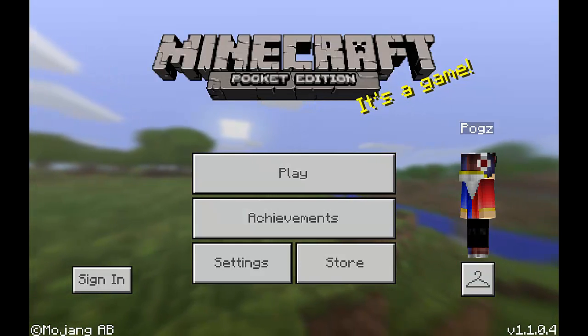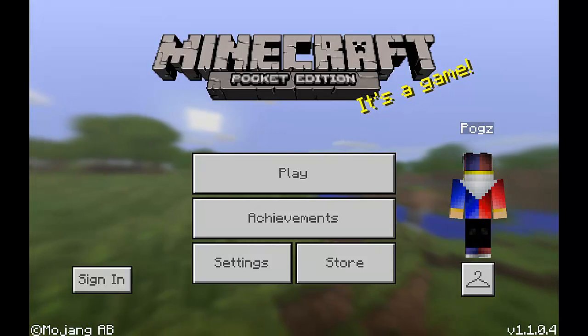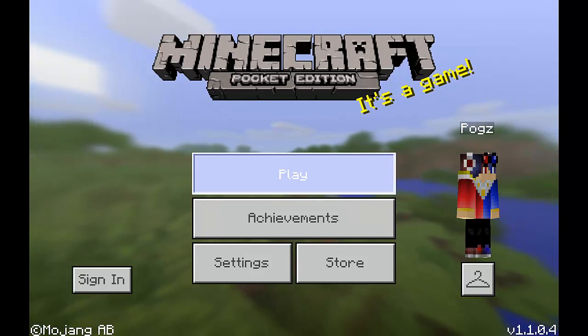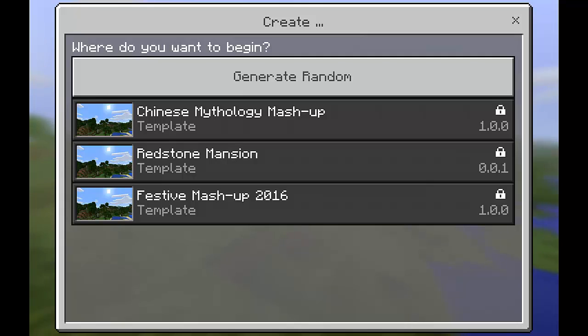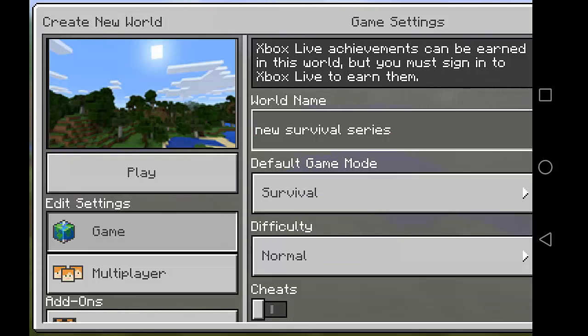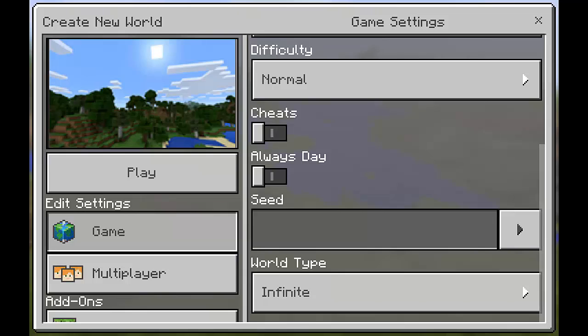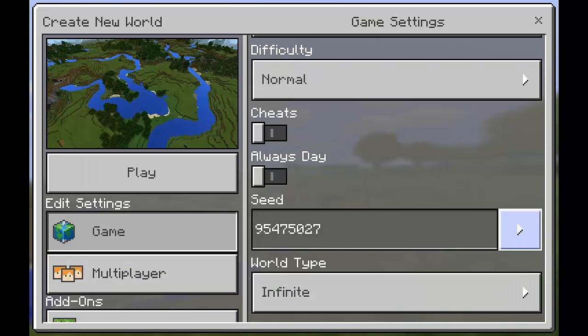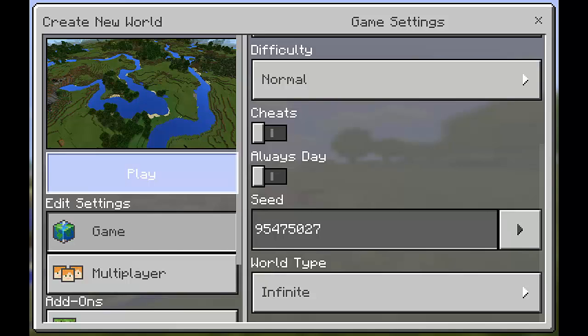Hey guys, this is Unique Potato and today we will start a brand new series — it's actually a survival series with add-ons. Let's get started, let's create a new world and call it 'New Survival Series.' It's going to be survival difficulty normal, of course we're not going to use cheats. Let's choose the winding river seed — I think it's cool.